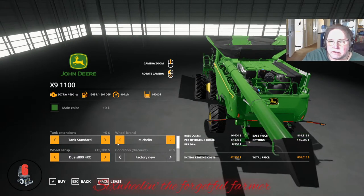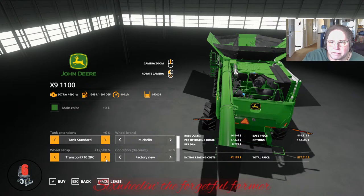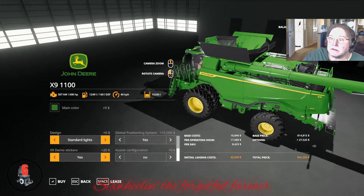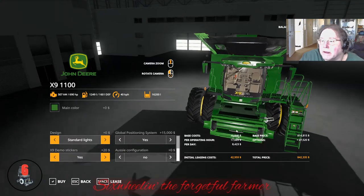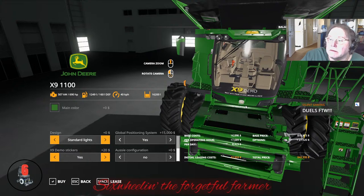Here are four RCs and a crawler. I'd say let's do these with global positioning. X9 demo stickers — what's the X9 demo sticker? It must be right there in the front. Excellent demo. Hmm, is this the right one? Duals FTW — you like the big dual 800s? What do you think, Silent Gaming? We'll try them.